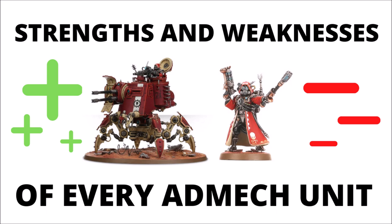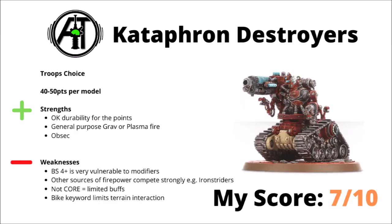With all that being said, let's jump straight into it and we'll start with the AdMech troops. First up we'll go with the Cataphron Destroyers, a troops choice that are between 40 or 50 points per model depending on whether you choose grab or plasma, and are basically sturdy heavy guns on wheels and little else. With 3 wounds and toughness 5, they aren't too bad in durability for the points, and their graven plasma weapons do put out some fairly general purpose firepower. They do have obsec as well, which certainly helps. On the downside, Ballistic Skill 4+ is really quite vulnerable to modifiers, and in general I think they aren't doing amazingly well as the strongest AdMech firepower unit right now — they have a lot of competition, particularly from things like Ironstrider Ballistarii. They sadly aren't core, so can only get limited buffs from various tech priests, and the bike keyword does limit their interaction with terrain. Not being able to ghost in and out of ruin walls is a bit of a disadvantage. Overall I'd say they're alright — I've scored them a 7 out of 10, solid enough, but maybe not one of the standout AdMech units.